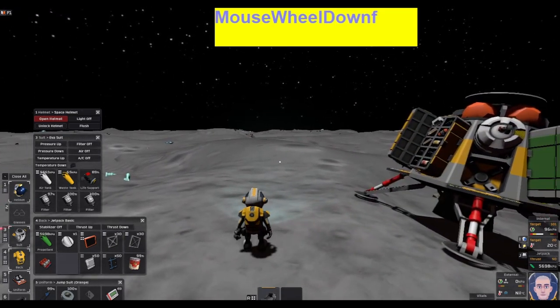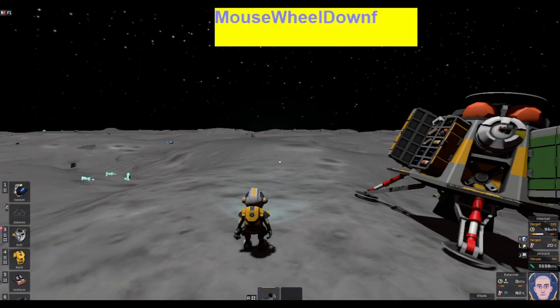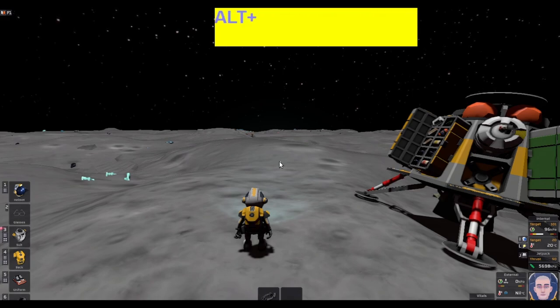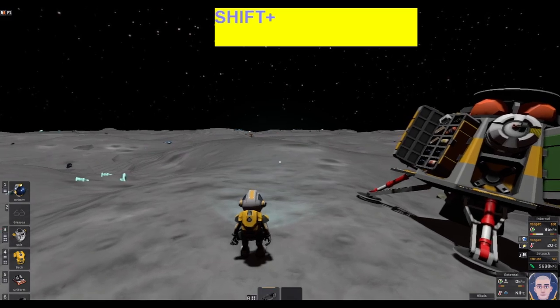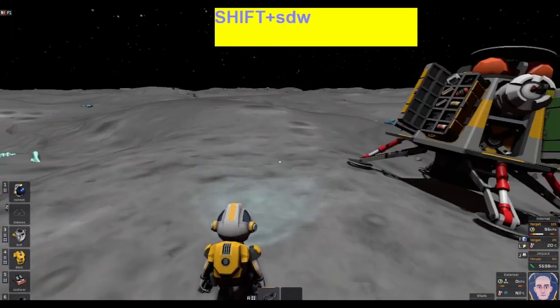The first thing we want to do when we get into the game is grab our tool belt. Hit Tilde to eliminate everything on the screen. Hold six to swap between the tool belt and your inventory. Let's put the tool belt on.